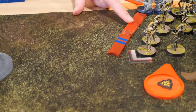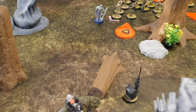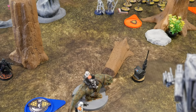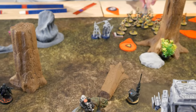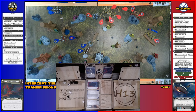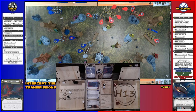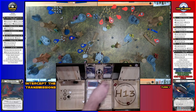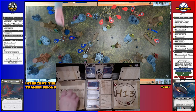Drew the Magna Guard. They're going to take a move straight forward towards the Dewback, then shoot their pistols at the Dewback — scoring two. One damage and another suppression. Very scared Dewback.